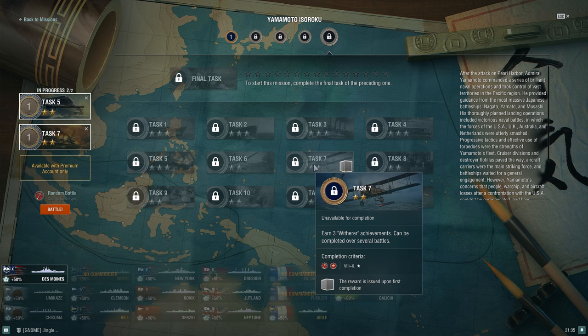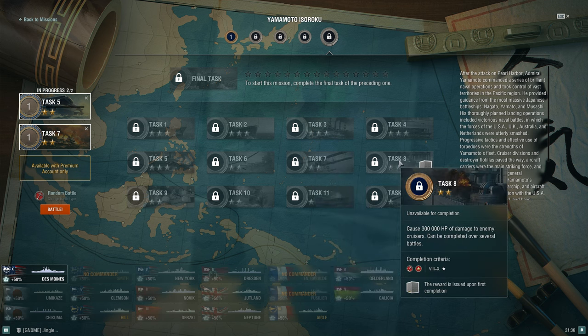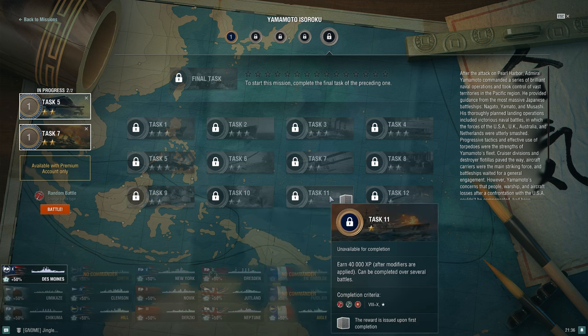For 25 witherer achievements, Conqueror is my go-to — no class or nationality restriction — as is St. Vincent. Zao is also possible. British battleships have very high fire chance; Goliath would do well too. For 'deal 300 damage to enemy cruisers over several battles,' Harugumo is really good at getting ribbons — she's a tier 10 Japanese destroyer gunboat and can complete ribbon tasks efficiently. For '230,000 damage to battleships in a submarine or aircraft carrier,' this may be one to skip and just redo another task instead.